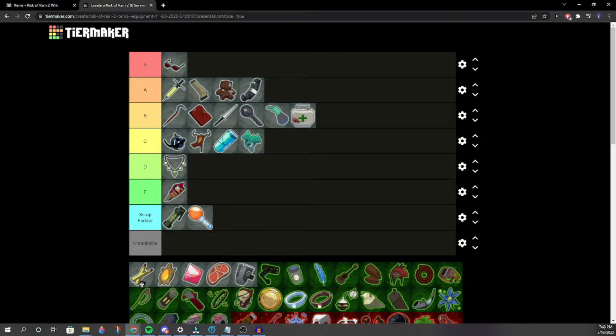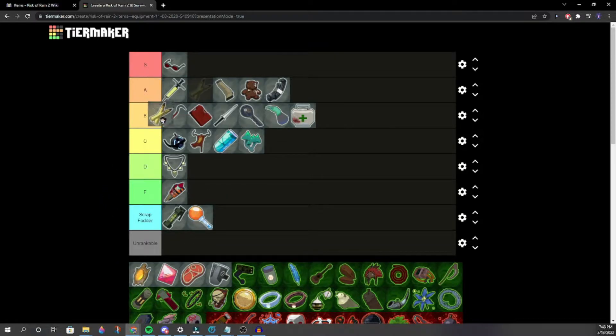Armor Piercing Rounds — solid high A, but not quite as good as Goat Hoof or Soldier's Syringe. One person says one below Tougher Times. Tougher Times is a bit better. Armor Piercing gives 20% bonus damage to bosses.